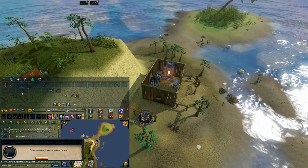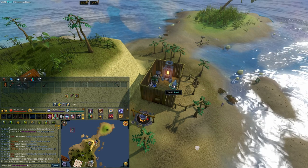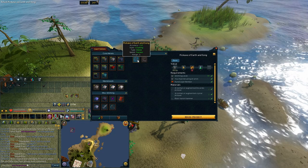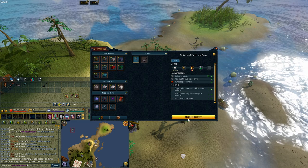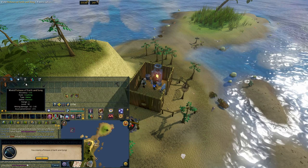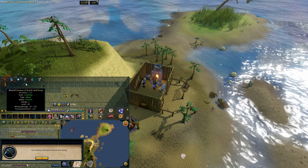So now that you've got your three necessary items, you just smith on a regular anvil, and if you go to Other and pick Pickaxe of Earth and Song, there you go — now I've got my second Pickaxe of Earth and Song.